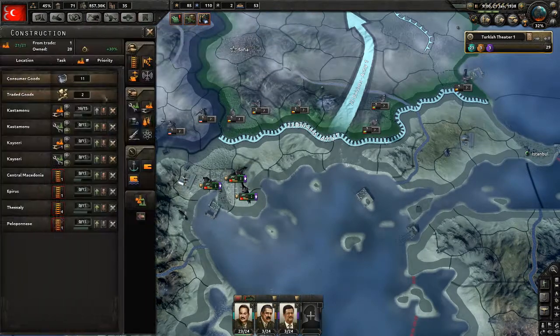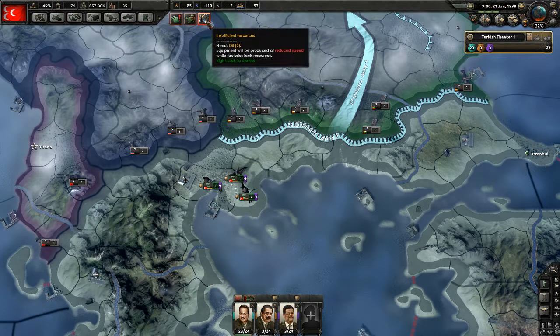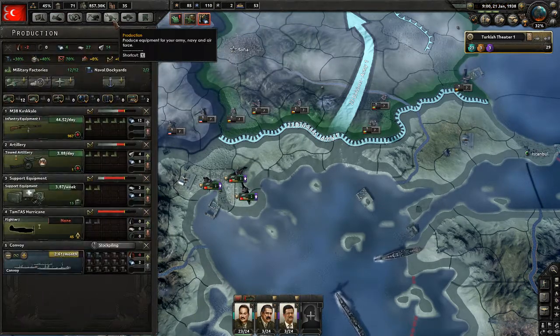We just won. We have a lot of repairs to do, but that's fine. Insufficient resources — we need oil to produce airplanes.